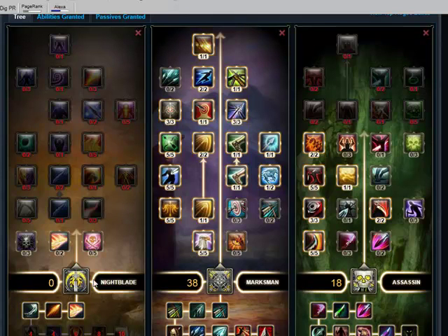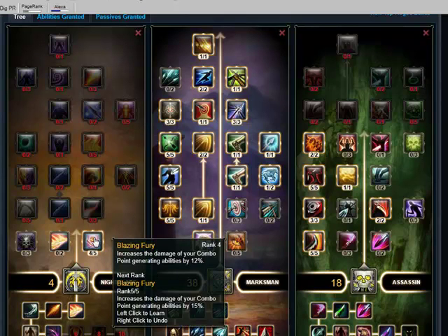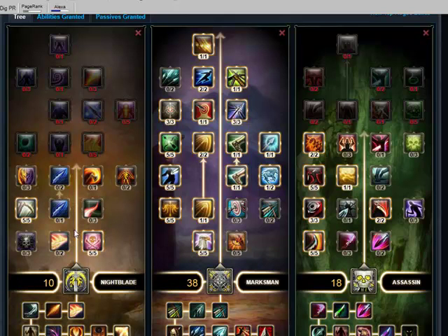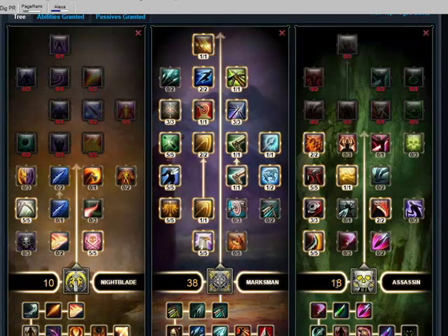Now Nightblade — what we're going to do here is put 5 on Blazing Fury and stick 5 on Coup de Grâce. Basically, the way I've done it is you've got Marksman as your main tree, then Assassin with a few skills, but the main reason we're using Assassin is to get Critical Hit and Damage up, and Nightblade for the same reason.